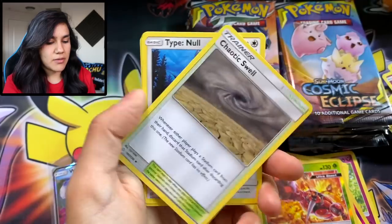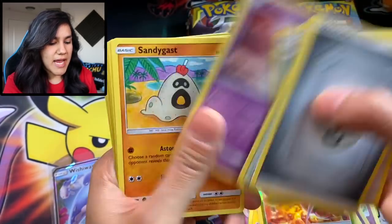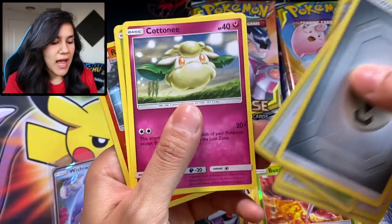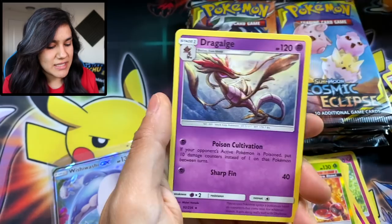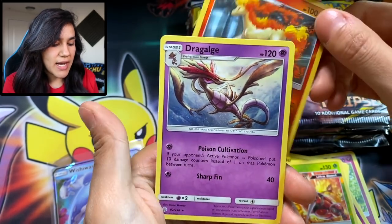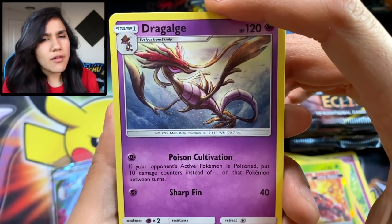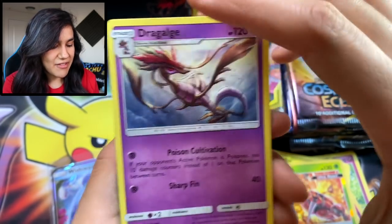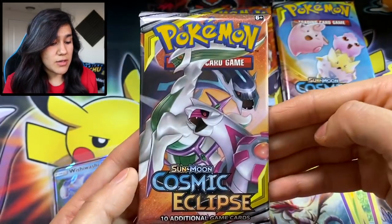We got a Steel Energy, a Chaotic Swell, an Amulet, a Spheal, a Hawlucha, a Rapidash Reverse, and a Dragalge. It's been a while since I've seen Dragalge, so I must say that it's refreshing, to say the least.